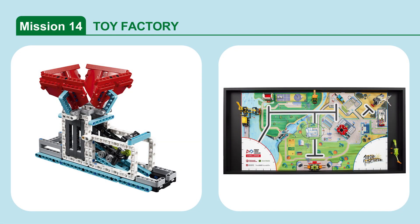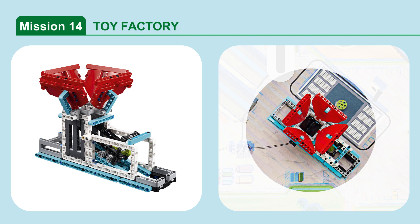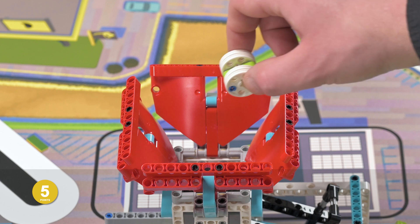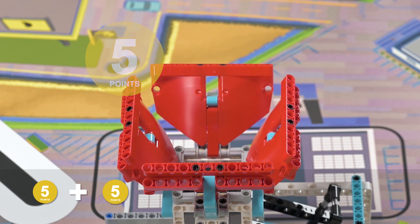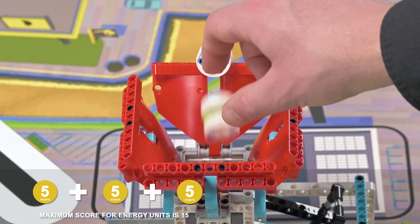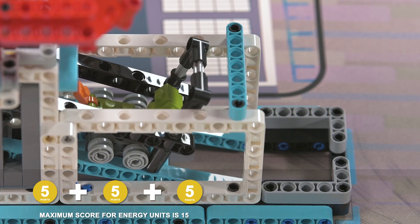Mission 14: Toy Factory. Deliver energy units to the toy factory bin and release the mini dinosaur toy. Score points if there is an energy unit at least partly in the slot in the back of the toy factory or in the red hopper — maximum of three. Score additional points if the mini dinosaur toy has been released.